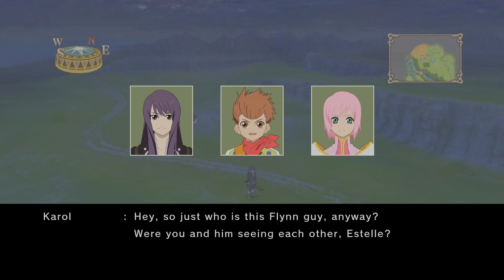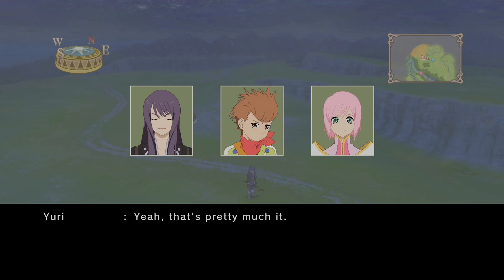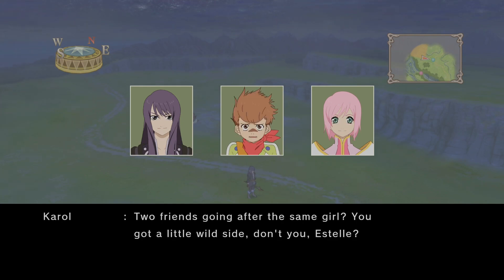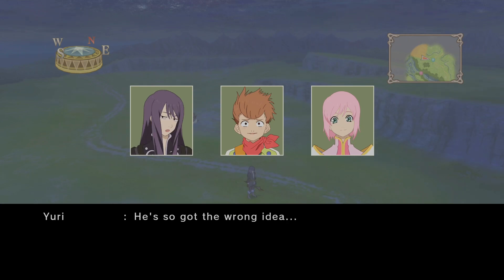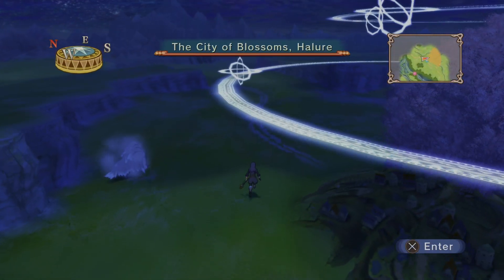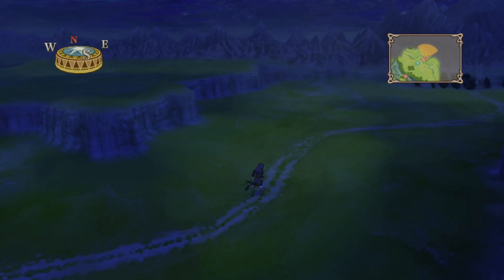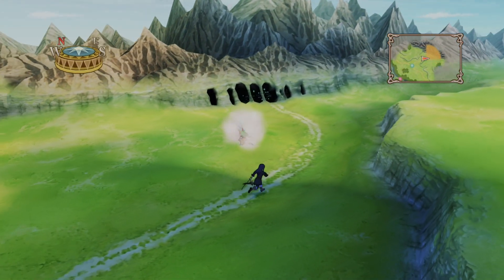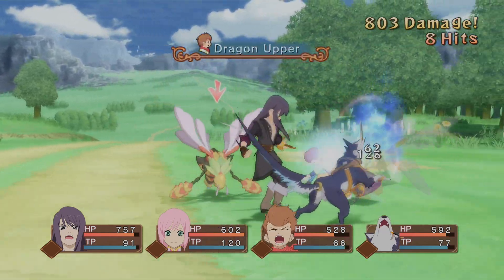Who is this Flynn guy anyway? Were you and him seeing each other, Estelle? Flynn is Yuri's friend — that's pretty much it. Two friends going after the same girl? You got a little wild side, don't you, Estelle? Two bros in a hot tub, five feet apart. You can keep your secrets. You so got the wrong idea. Estelle's actually not really interested in us — she's really interested in books.